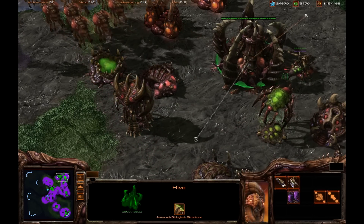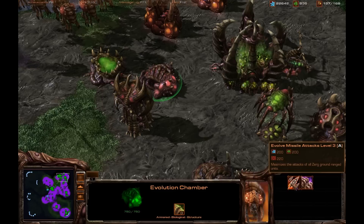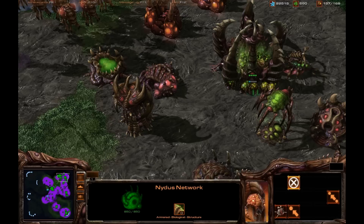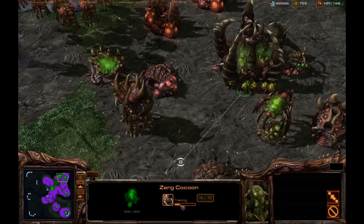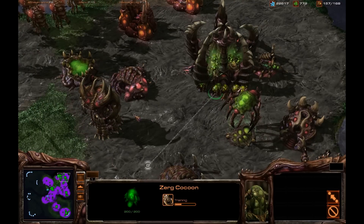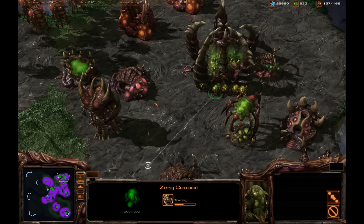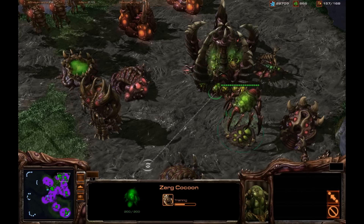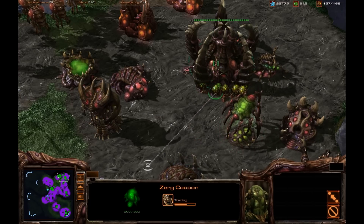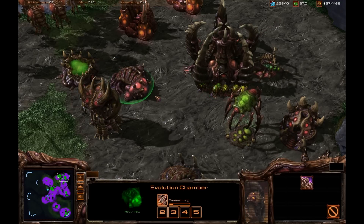I'm going to make some ultralisks now. These are the big tank units of the Zerg — they take a ton of damage, especially with the armor upgrade. They do take over a minute to build. Originally they could be mind-controlled and stunned, but as the beta progressed Blizzard made them immune to stun effects, so they're still very good units.